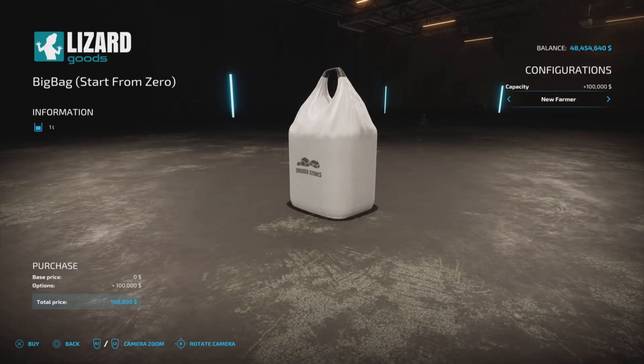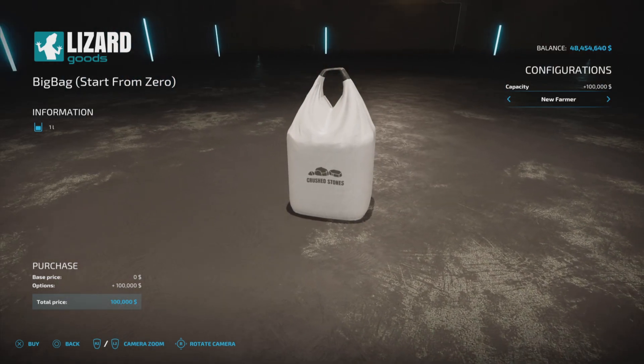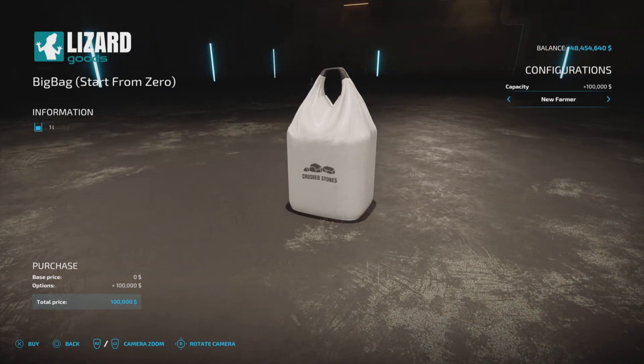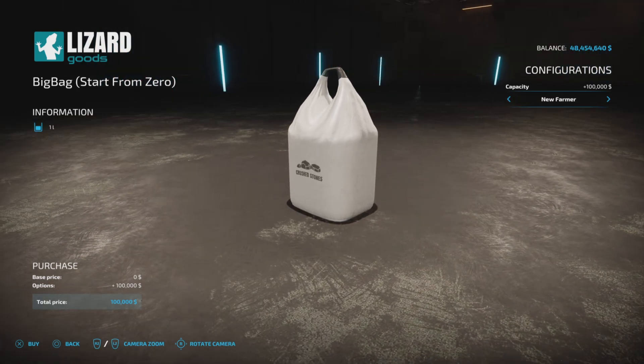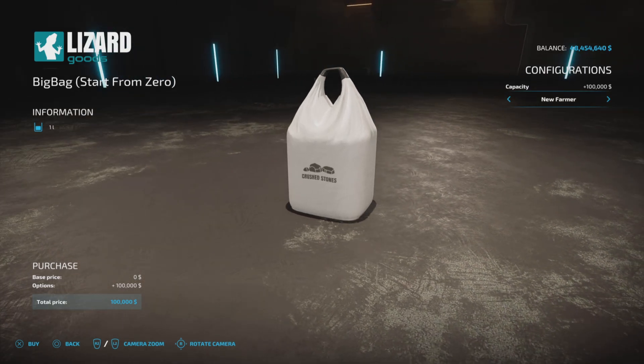Going in here under New Farmers, it's going to cost you a hundred thousand dollars to buy this one-liter bag of crushed stones. The purpose of this is: if you start with a hundred thousand dollars and want to actually start from zero, this will take that hundred thousand dollars and leave you with nothing but a liter of crushed stones.